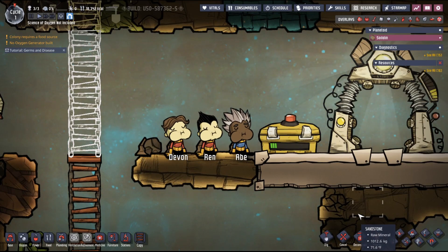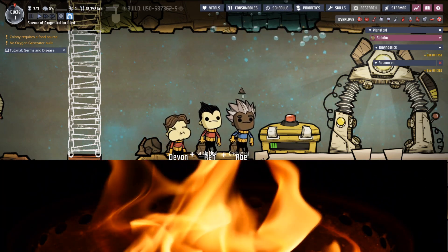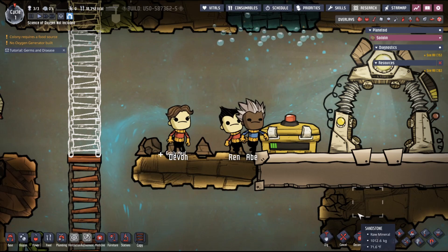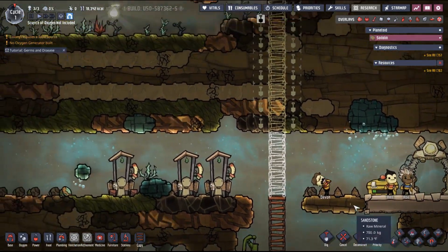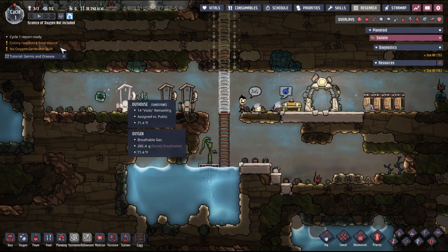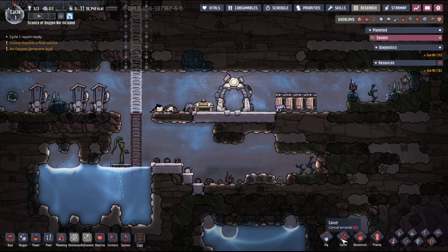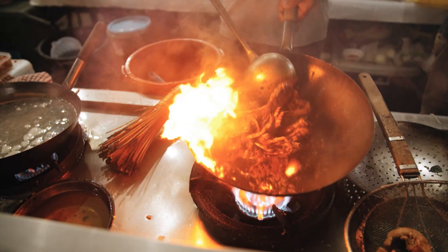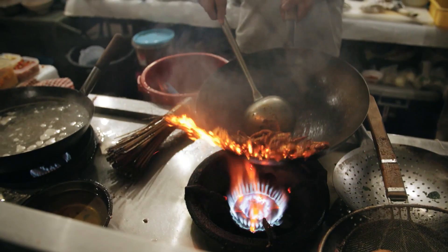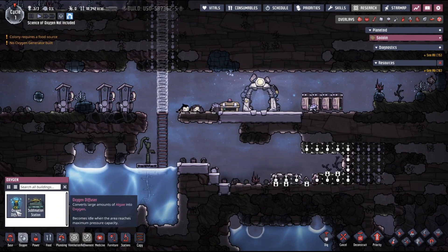In order to remove germs, we need to add a little heat. The heating and cooling process in Oxygen Not Included is very robust. In-game, germs will start being killed at a temperature of 40 degrees Celsius, or 104 degrees Fahrenheit. In the real world, when cooking, a recommended internal temperature of 165 degrees Fahrenheit, or 74 degrees Celsius, will kill viruses and other harmful bacteria. This temperature is a bit high in comparison to the game.